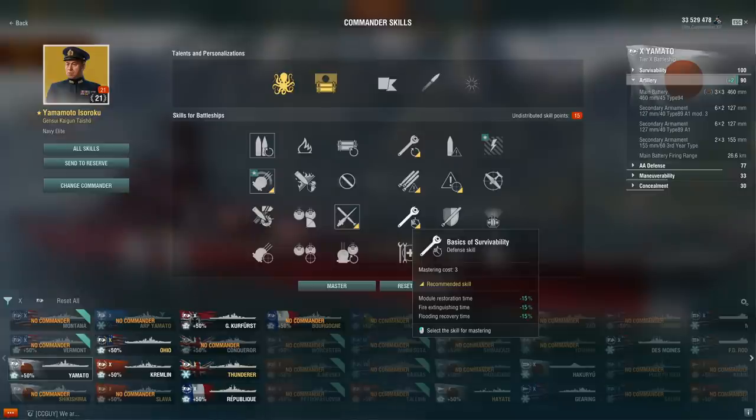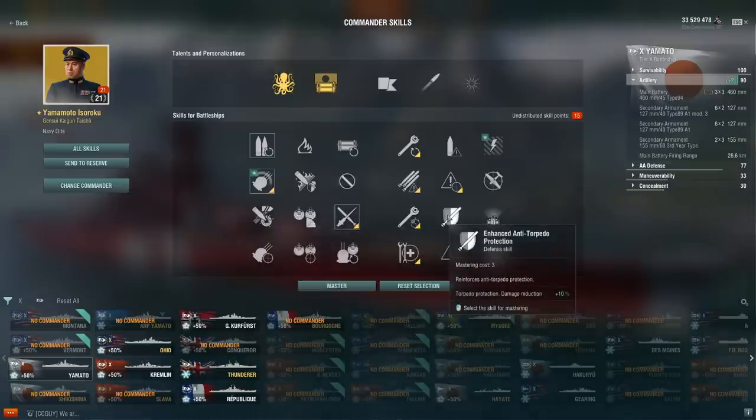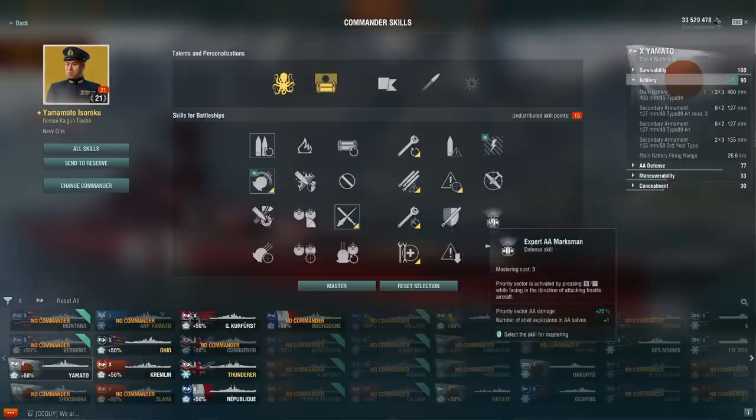Basics of Survivability is not a bad perk — it gives you flooding and fire reduction. DDs have a new skill that grants extra flooding, and carriers got a skill that reduces torpedo protection, so they go quite hard with torpedoes. Basics of Survivability might even be slightly better than before. Enhanced Anti-Torpedo Protection? No — you really don't want to waste captain perks on a torpedo belt. Expert AA Marksman? Absolutely not worth the cost.